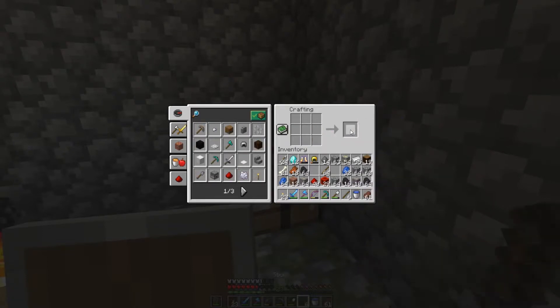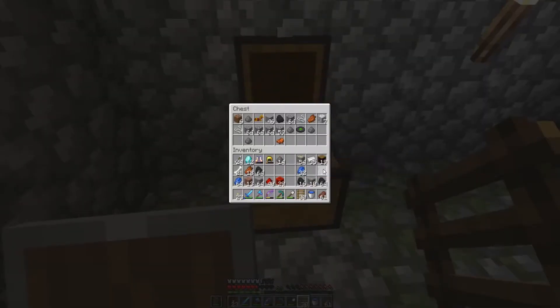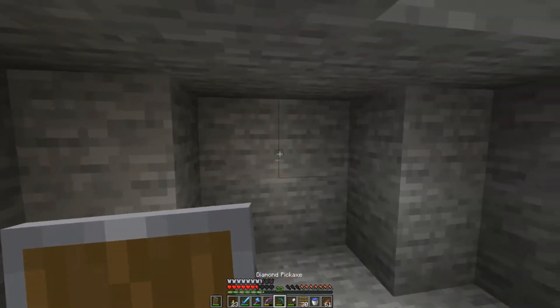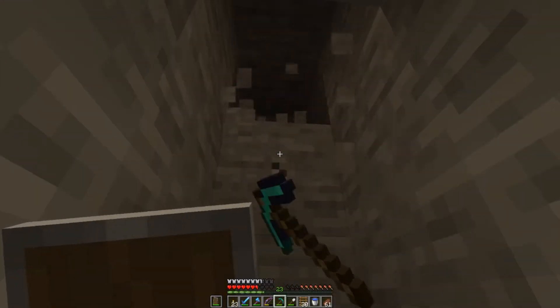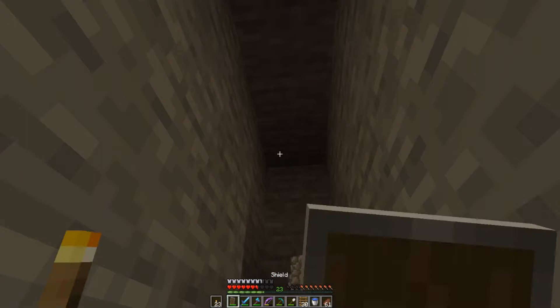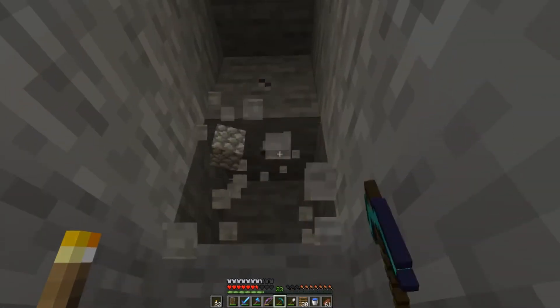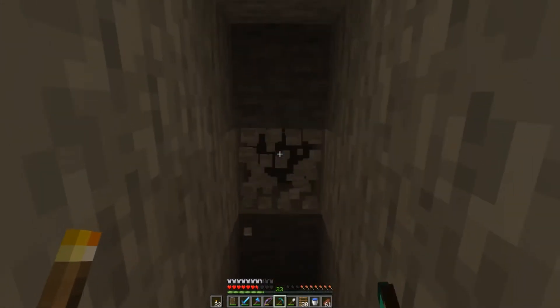I'm going to start off by pillaring all the way out of here, and then before I do that I'm going to clear my inventory. I'll pull it to the surface - this is one of the few things I would actually potentially make into a mod form. I don't want to put the entrance right into the entrance of the spawner because I have to make some sort of killing chamber - come away a little bit.